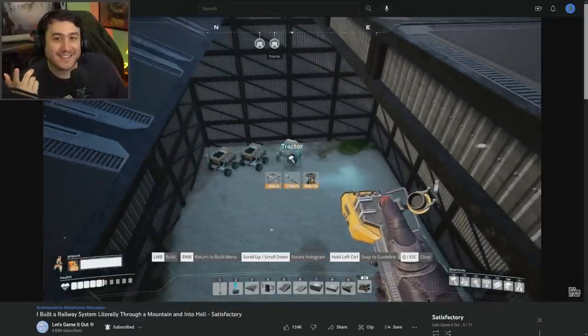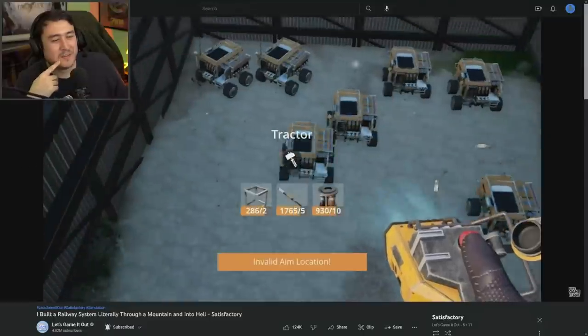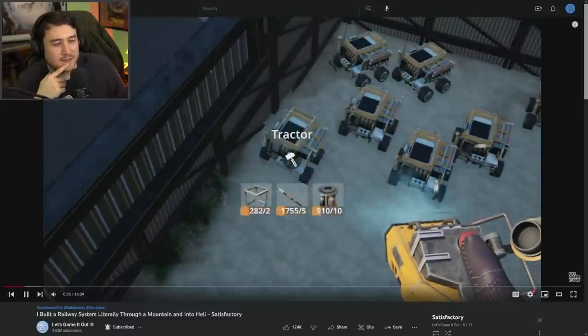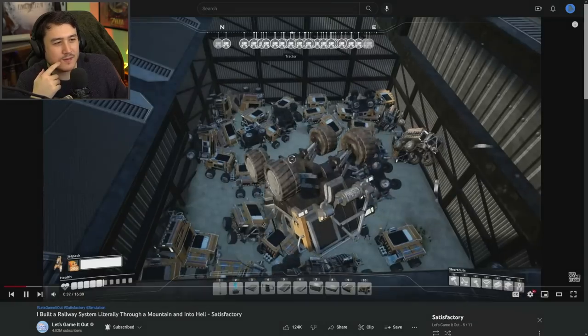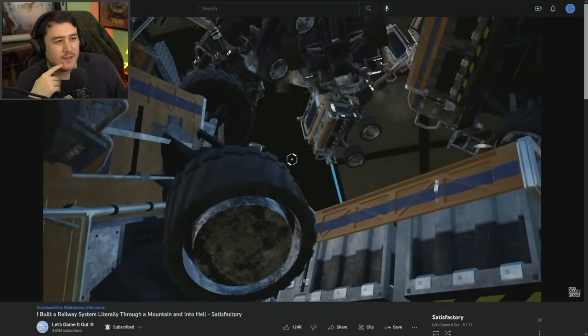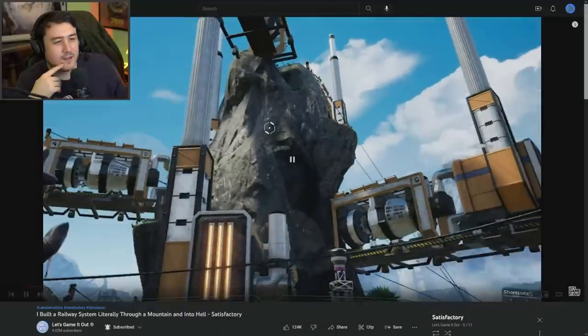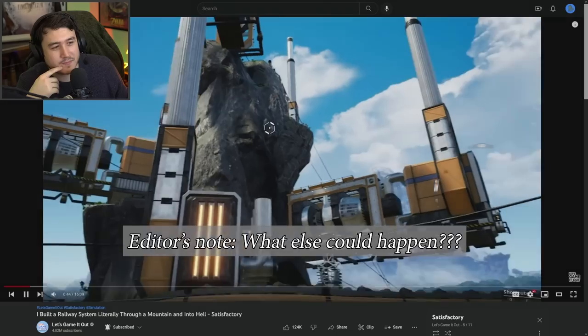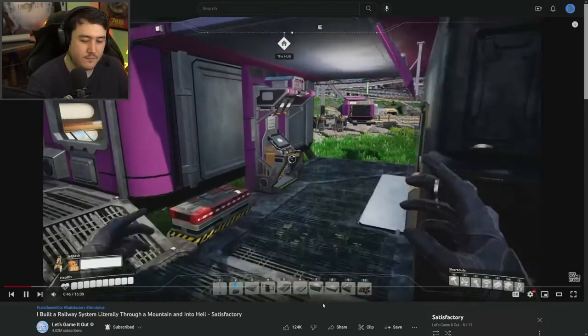Now it looks like that diamond thing from No Man's Sky. I never actually saw the diamond thing in No Man's Sky — maybe I didn't beat the game. They also made sentient life: these trucks are alive now, and they made the frame rate even worse pretty much everywhere in the base. What happens if he gets in the truck when it's flying up? Does he just keep on flying with it?